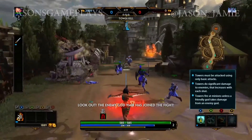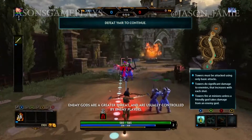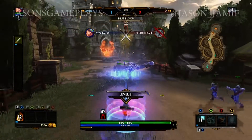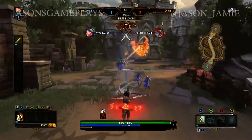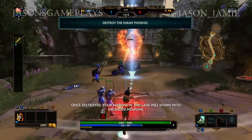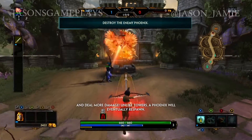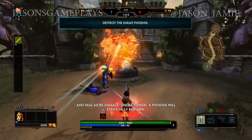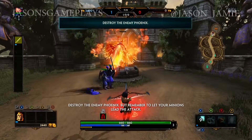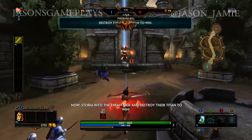Look out — an enemy god has joined the fight. Enemy gods are a greater threat and are usually controlled by enemy players. You should defeat this god before moving on. Ahead is the enemy Phoenix, which can only be damaged by your basic attack. Once destroyed, all of your minions in this lane will spawn with upgraded weapons and deal more damage. Unlike towers, a Phoenix will eventually respawn. Destroy the enemy Phoenix, but remember to let your minions lead. You're almost there — storm into the enemy base and destroy their titan to win!